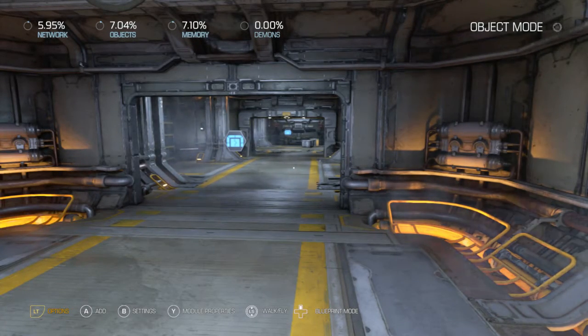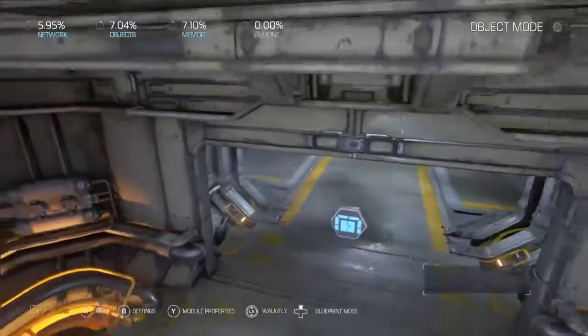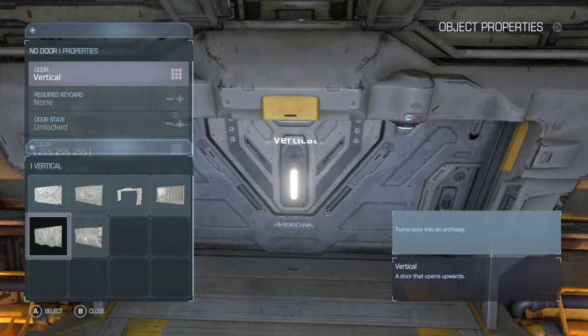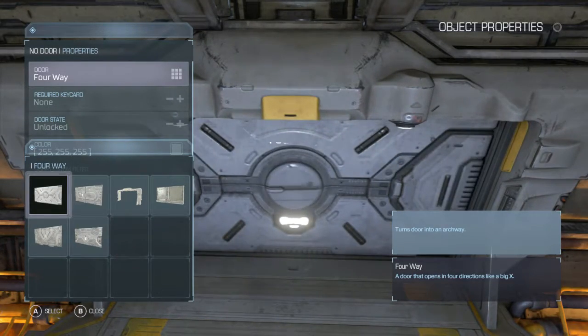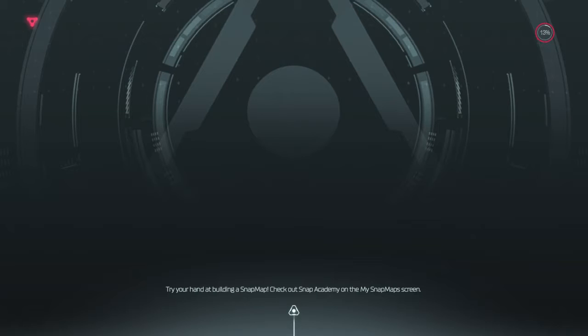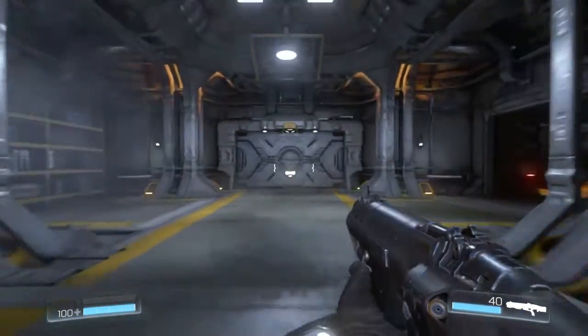Today I'm going to show you how to use doors. As you can see, we got one door over here but we got no door over here — I'm going to make one. There's our door; it opens automatically, obviously.